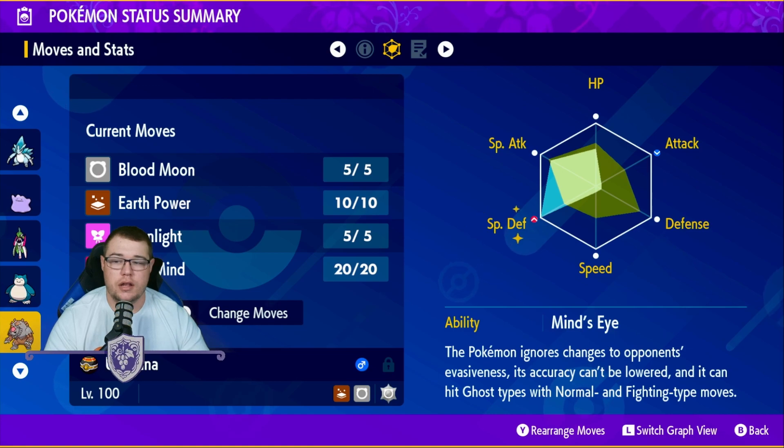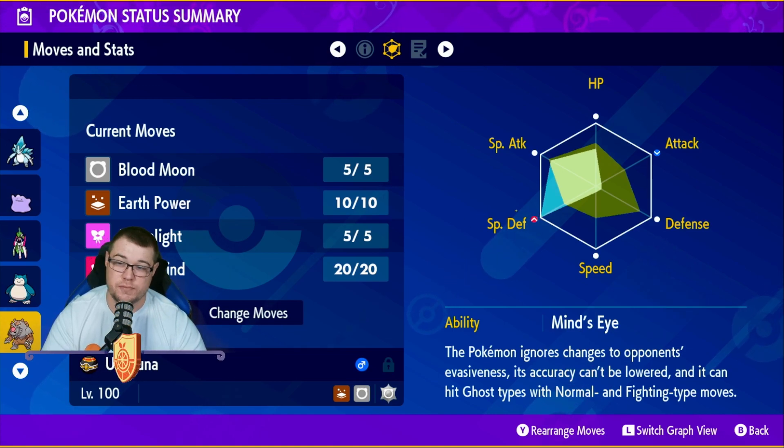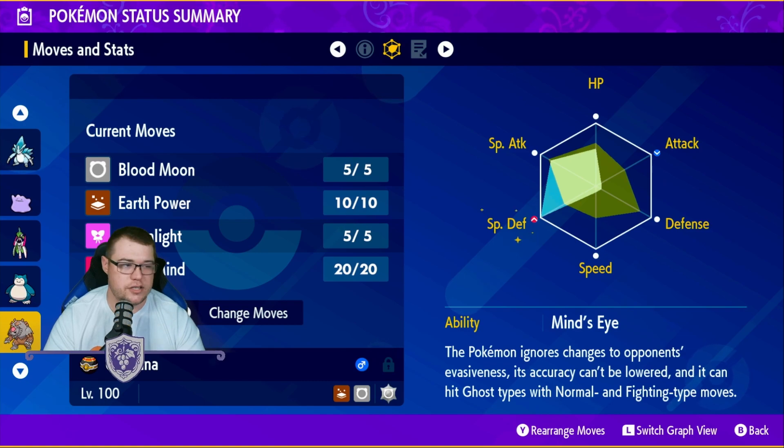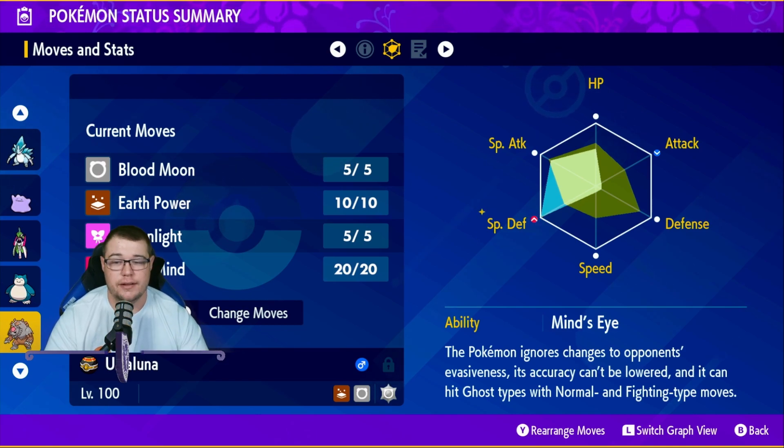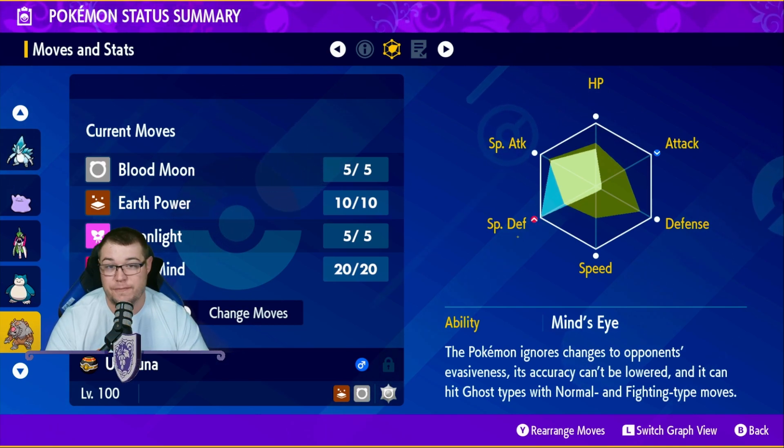You do have Calm Mind on here, letting you get that special defense boost. Since you are a special attacker, you could run a Modest mint if you would like and reduce the investment into special defense.